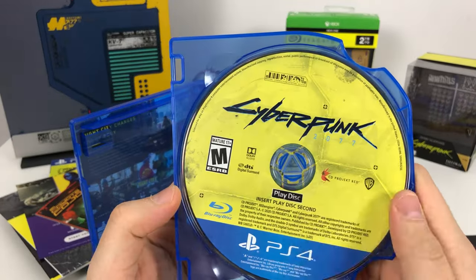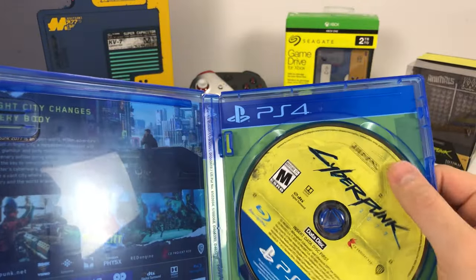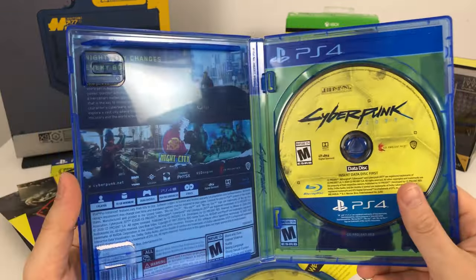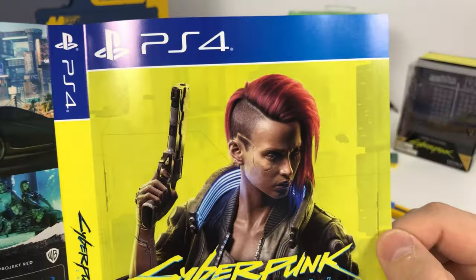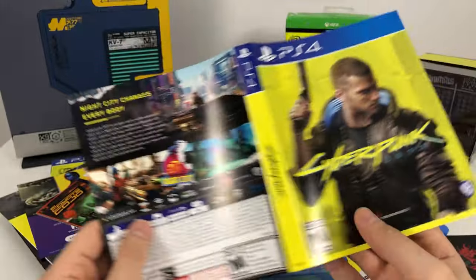So here we have an insert: play disc second. This is disc two, which is the data disc — insert the data disc first. And it looks like we have an image on the back of the sleeve for the female version, so the female Cyberpunk 2077 cover.